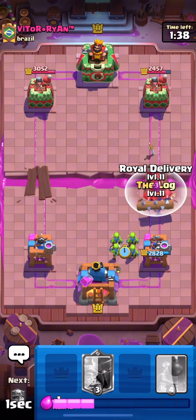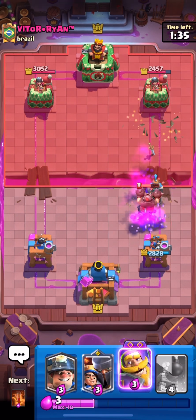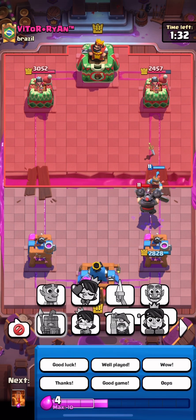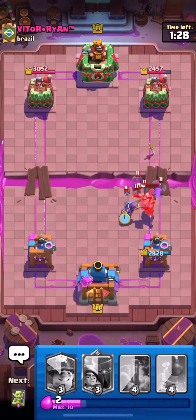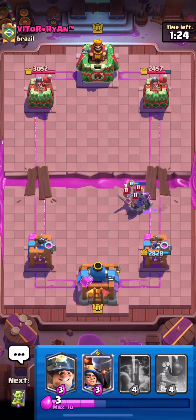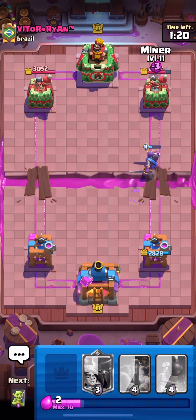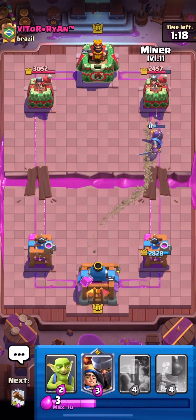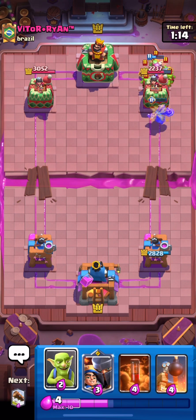I'm gonna go for king tower activation, log delivery — I think that full counters. Perfect, nice. He tried to clone it. I'm gonna have to go knight here, but perfect delivery there. Dang, dude, evil knight gets shredded now after the nerfs.